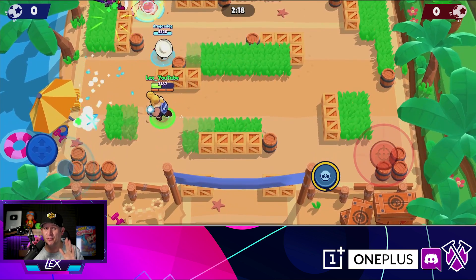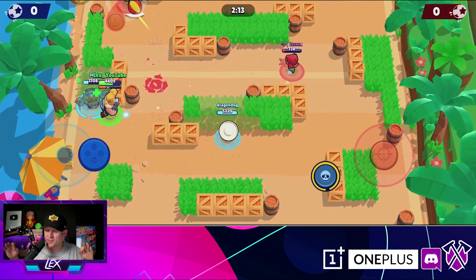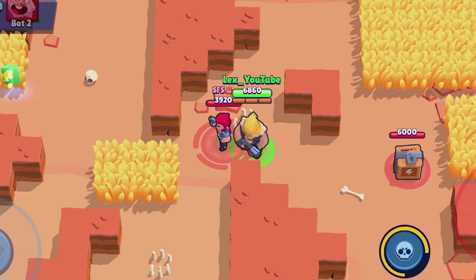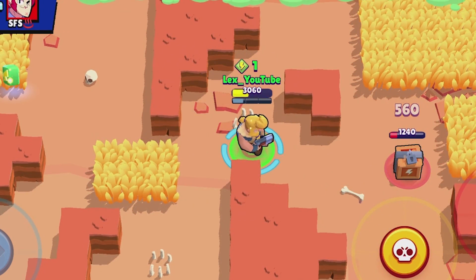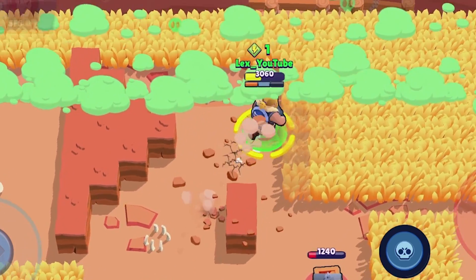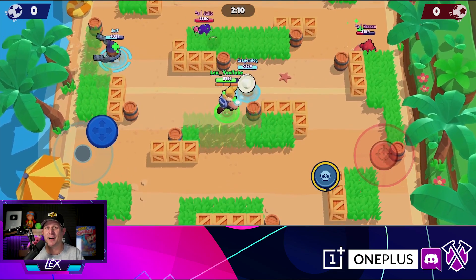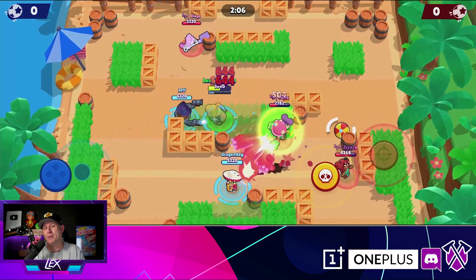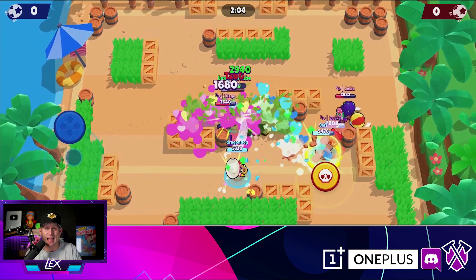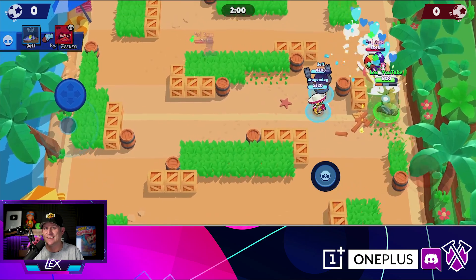Three up and three more down. But what happens if Colt uses his super? That's going to seal the deal because that super is vicious. Not vicious enough. But this next one is really interesting — what happens if you take Penny with Last Blast, put down your super? Can Bull get through that and through Penny? Let's see.